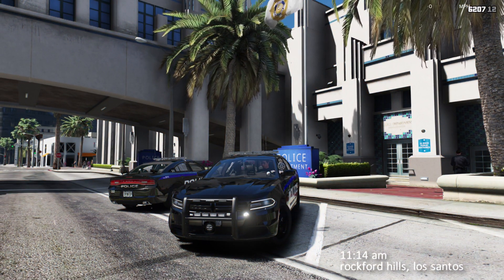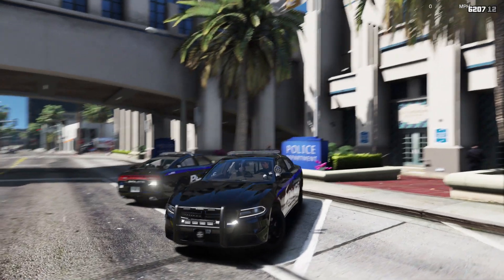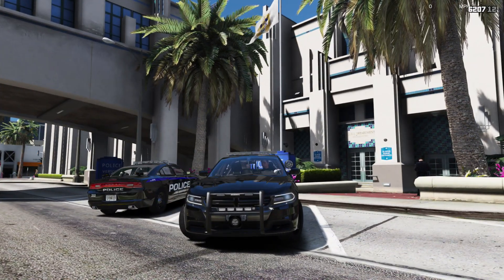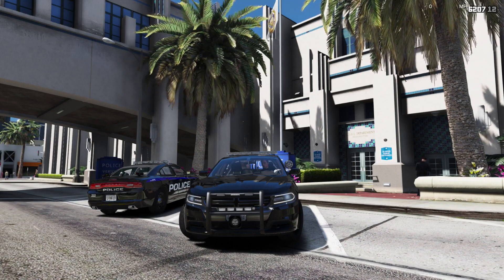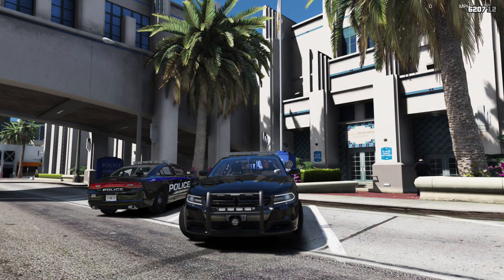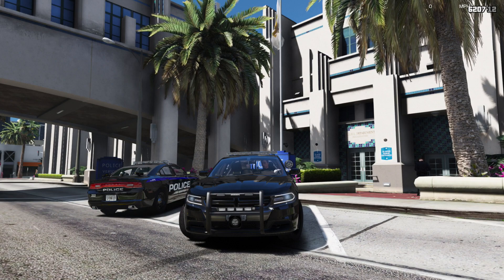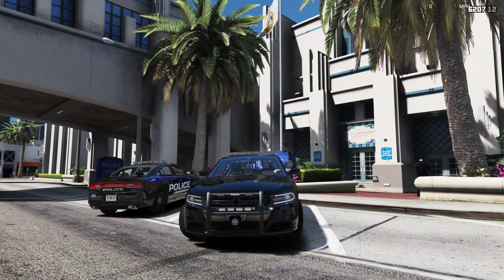Welcome back to another LSPDFR patrol. For today's episode we're in the 2015 Charger — last episode we used the 2014 Charger to my right. We're gonna be starting off in Rockford Hills. We've got updates to a lot of Patrol Joe's modifications. If you want to download any of the mods I use, feel free to check out the link in the description. We've got a Google document with names of the mods and download links. Let's go ahead and get started. Dispatch, Lincoln 18, show me 10-41 10-8.